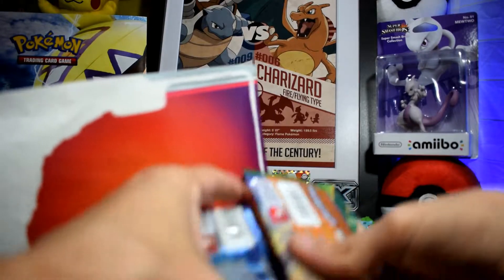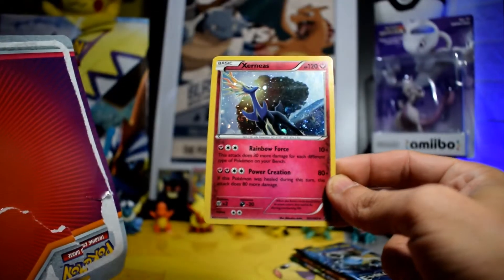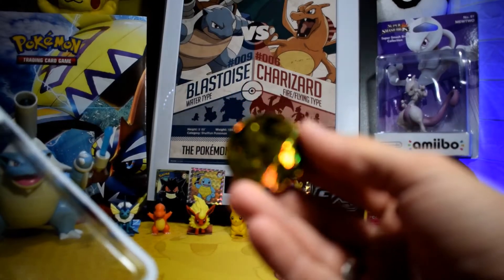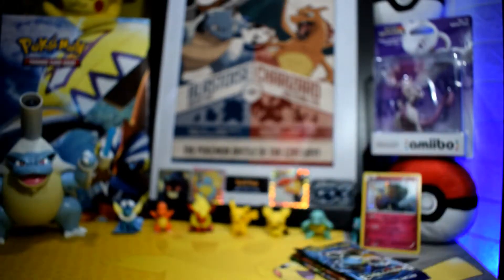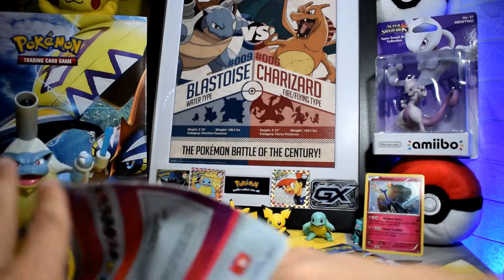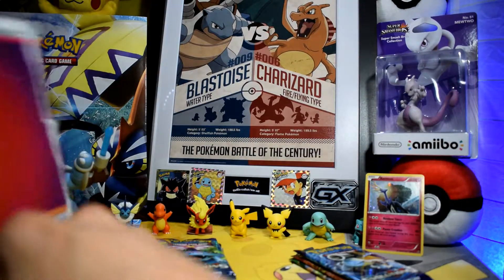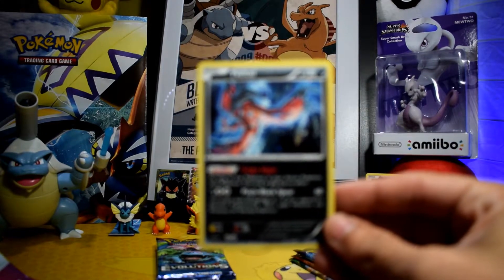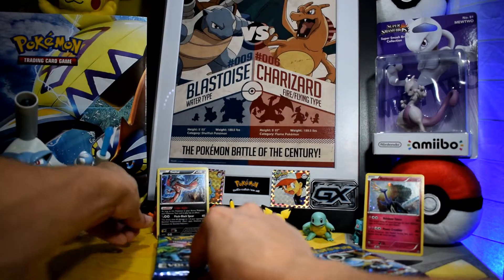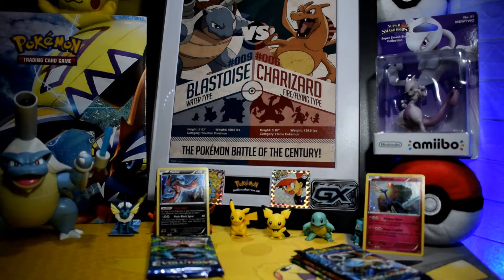Let's put the Xerneas packs here. Here is the promo card guys. I think it is from the Breakthrough set, I'm not sure. Pikachu coin. And let's open the Yveltal blister pack now. Three packs again. That is the Yveltal guys. Another Pikachu coin. Let's do it guys, let the battle begin.